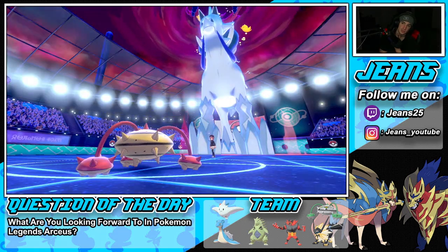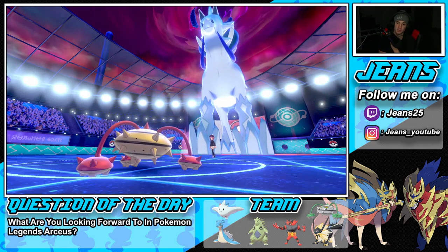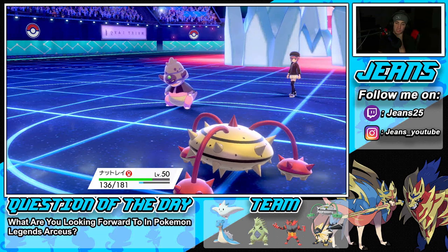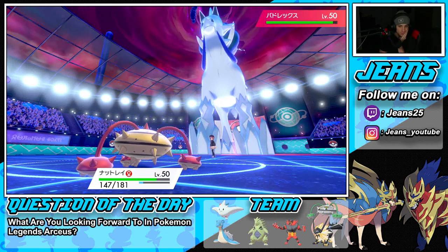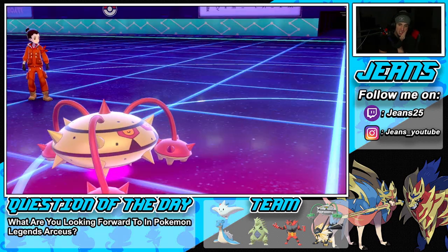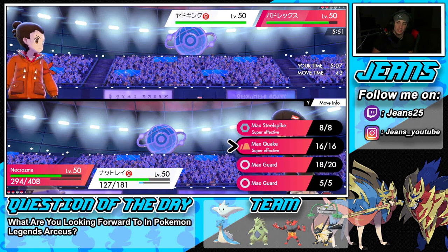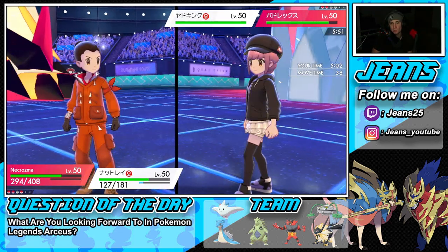He goes for Max Quake and we Max Guard it — lovely, getting HP from Leftovers and Leech Seed while Curse eats some of it back. I really want to go for a Steel-type Max move for the Defense boost. He could also set Trick Room. I'll probably go the Steel move to get that Defense boost — there's no way his Weakness Policy procs since he has Lumbery. I could also Body Press or set another Leech Seed.